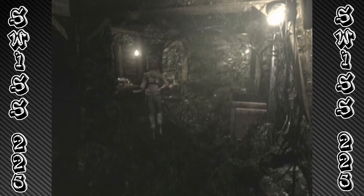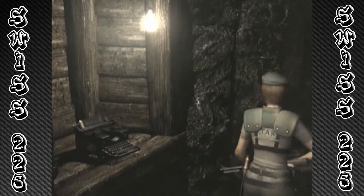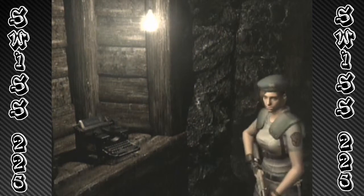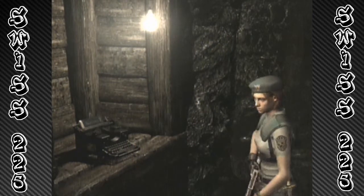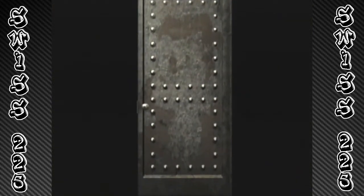I never noticed this, but you can actually get a close-up of the typewriter right here. And Jill — you can see the dagger on her waistline right there. I wonder if you can see her from the front. That's pretty cool. I mean, you can see her better in different spots, but I didn't know you could zoom into that typewriter at all. I just found that out a minute ago.